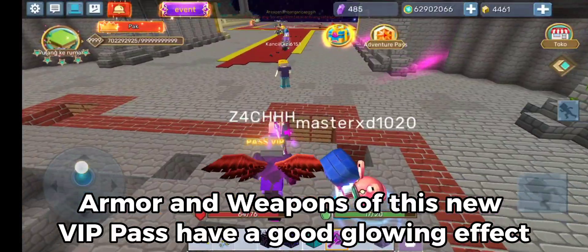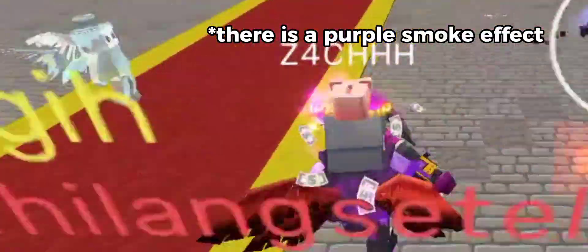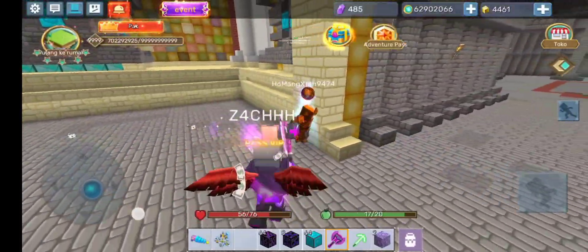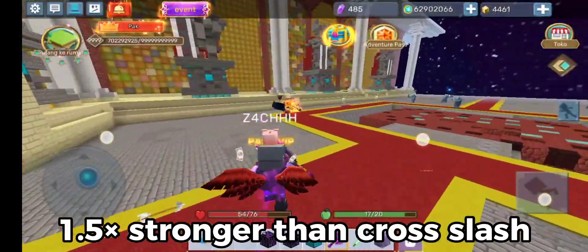Armor and weapons of this new VIP Pass have a good glowing effect. You can see the damage from this weapon here — it is 1.5 times stronger than Cross Splash.